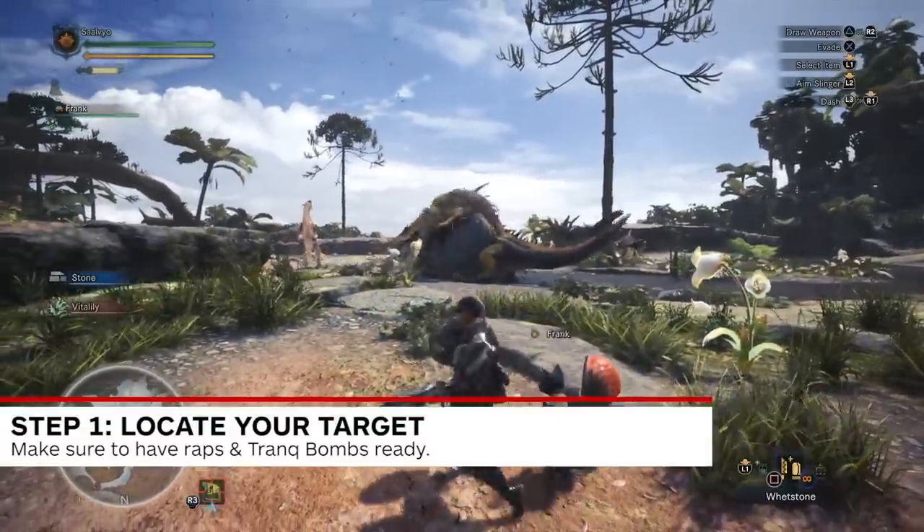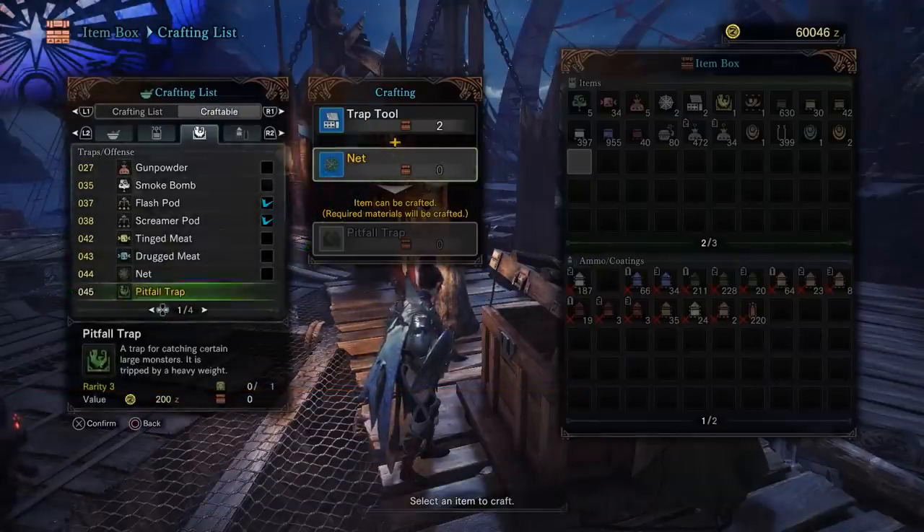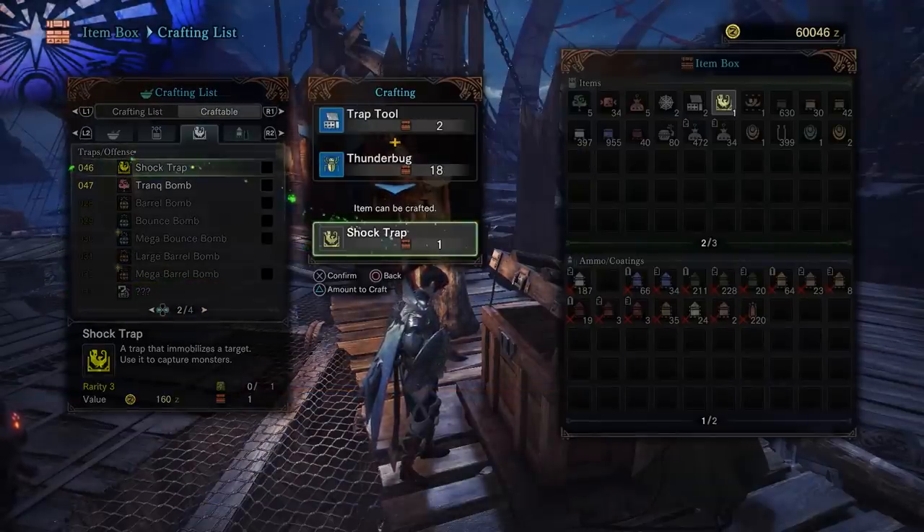Step 1. Make sure you have a Shock Trap, Pitfall Trap, and Trank Bombs on you. You can make a Shock Trap with a Thunderbug and Trap Tool, a Pitfall Trap with a Net and Trap Tool, and Trank Bombs with Parashrooms and Sleep Herbs.